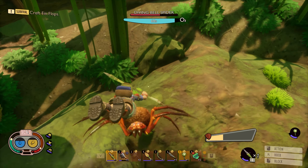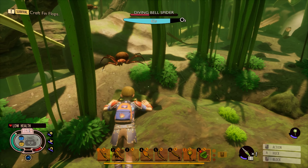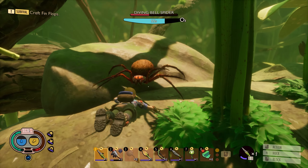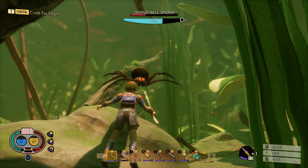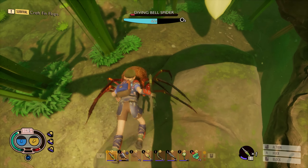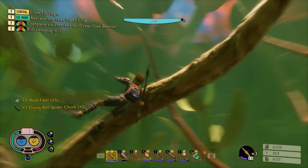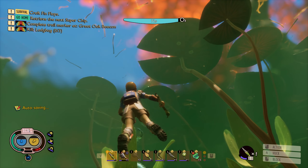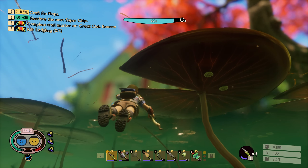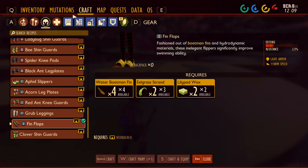What I'll probably want to do is, once I'm done fighting this bell spider, go up to the surface so that I can make the fins. And then we can do a little bit more exploring. There we go — you're dead. I don't know that I can actually make the fins though, is kind of the issue. Maybe I can? But I think I need a workbench, and I don't think I have one at the moment.